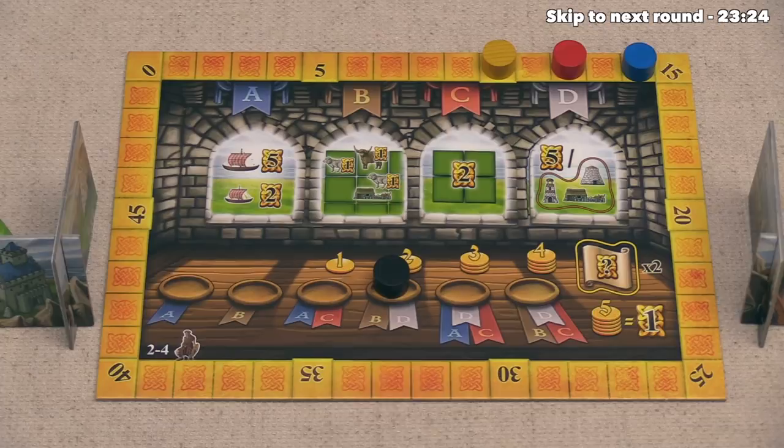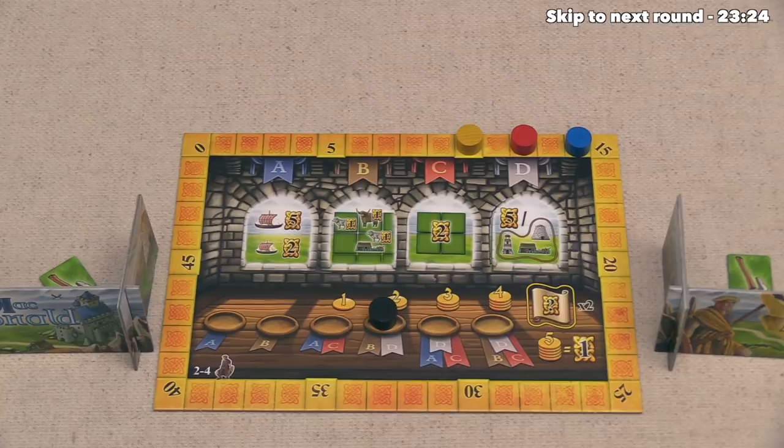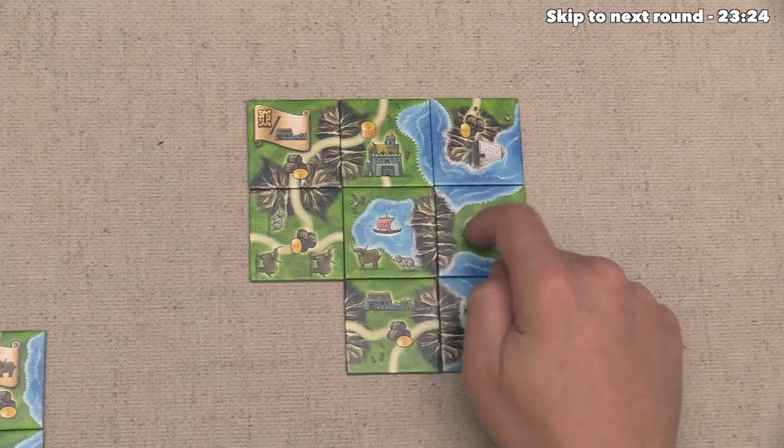Alright, it looks like we are all done adding our new tiles, so it's now time to score. The first thing we will score are the animals onto or next to the tiles with farms, and we currently have three of those animals, so that's going to give us three points, which will bring us to 15. Next up, the blue player does not have a farm yet, so they get zero points for this, and then the yellow player's one farm here is next to eight of those animals, so yellow will get eight points. That's going to bring them up to 18.